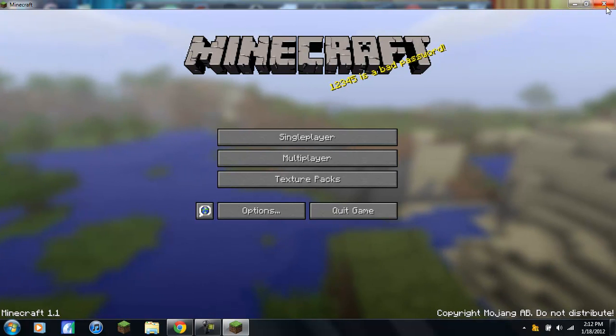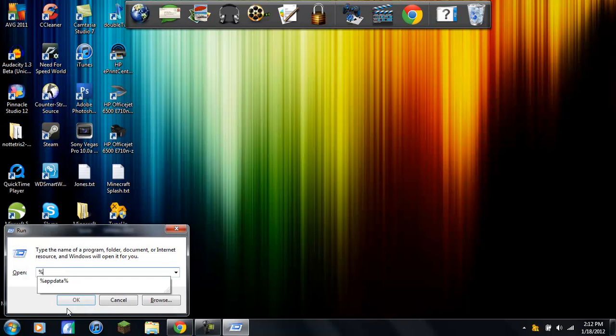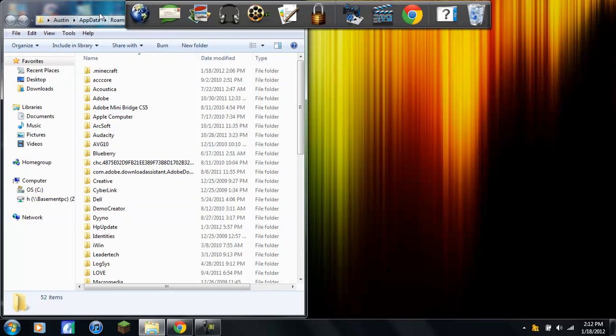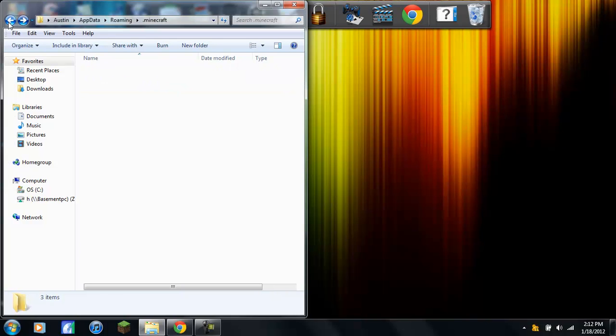Exit out of Minecraft. Go to Search Programs and Files and type 'run', then type '%appdata%' and hit OK. Make sure you pay attention here because it's not like the other mods. Go to your .minecraft folder.